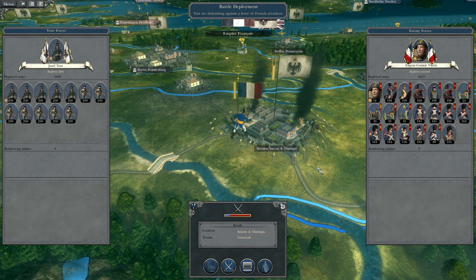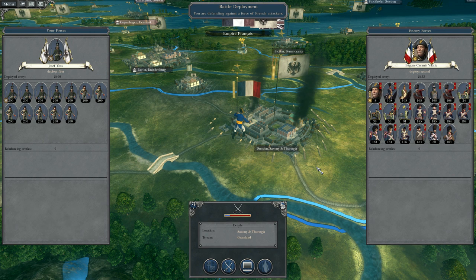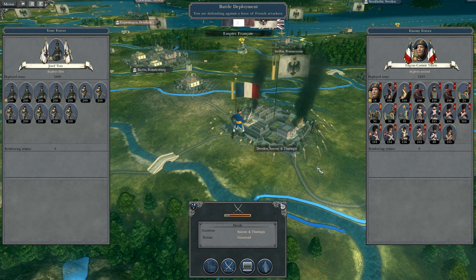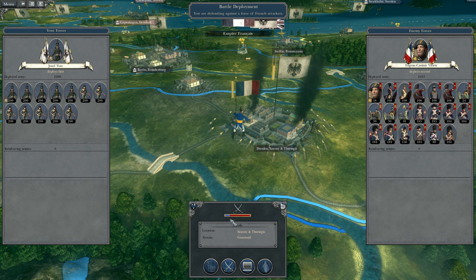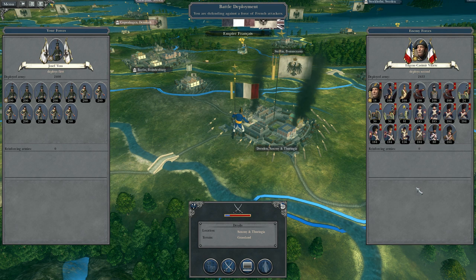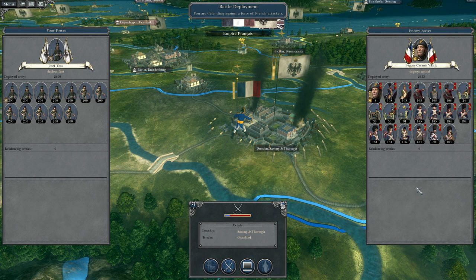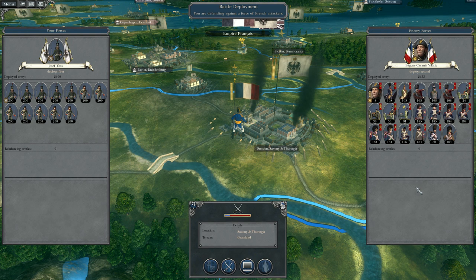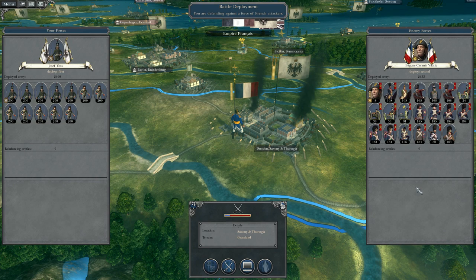I'm going to attack Saxony and I don't have a lot of good troops compared to the French. However, what I do have is forts, so I think I have the advantage there. I don't want to spend too much time on this battle because there are other more fun and important things to do. The enemy is probably going to attack me in multiple areas, so we'll see how that goes — but we'll jump in here first.